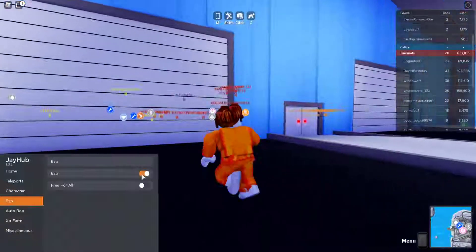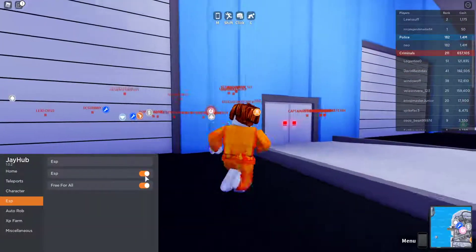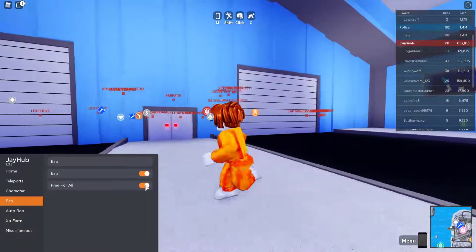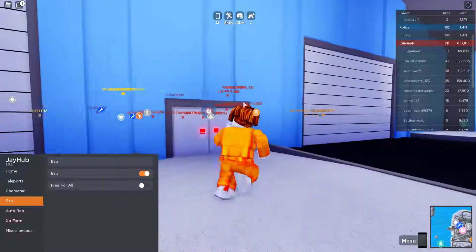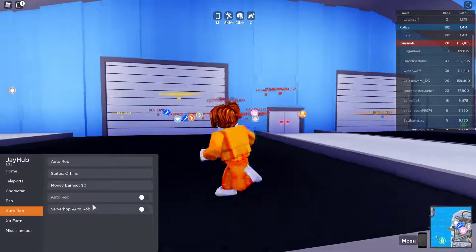We've got ESP, which shows all the usernames. There's also a free-for-all mode, but I don't recommend doing that because it overrides the colors for all the teams.